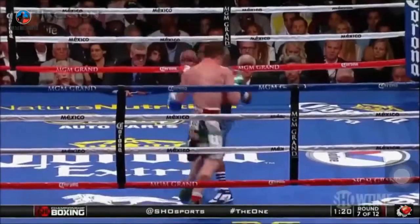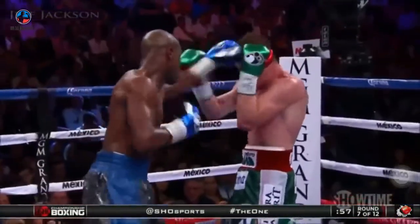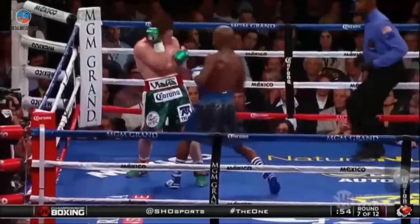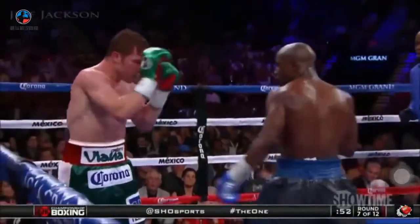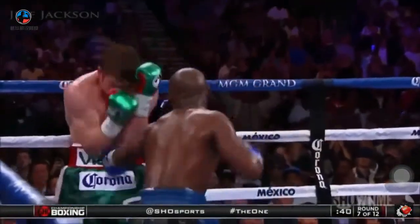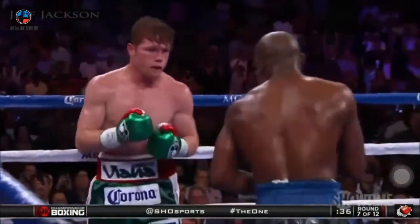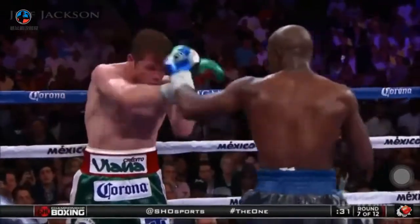It's Floyd letting his hands go. He backs Canelo up to the ropes with a jab, and there's a right hand to the body by Mayweather. Double jab through the guard, and what a sublime right uppercut up the middle. Alvarez standing flat-footed on the ropes. The jab to the body — look at this display by Floyd Mayweather. Alvarez is almost trying to play possum, but Floyd's not going to bite on that.